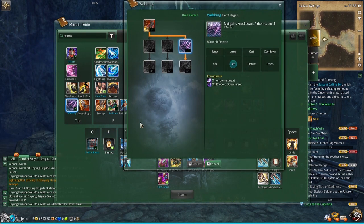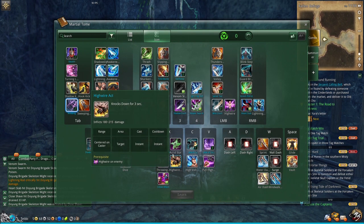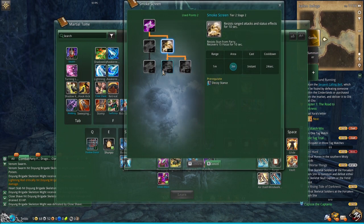And of course you also need Webbing, which is your tab ability. It allows you to web your enemy in the air when they are knocked up, and with some timing and practice you can web them right before they hit the ground to just keep comboing them. And finally, Smokescreen is also very important — instead of your Shuriken, you lay down a Smokescreen and it regenerates some Chi, which is important to keep pushing out the damage.